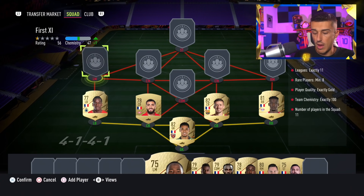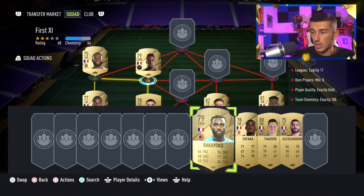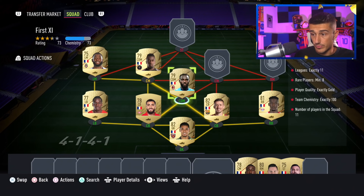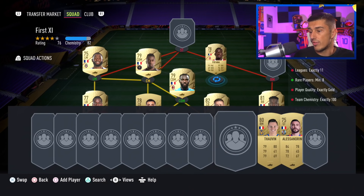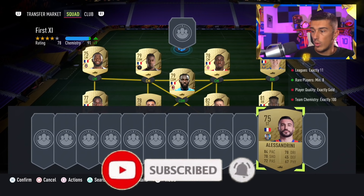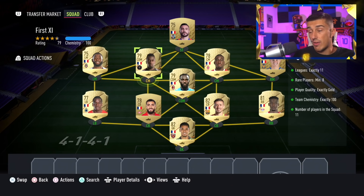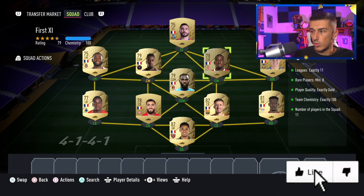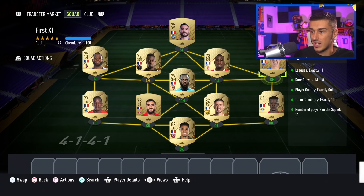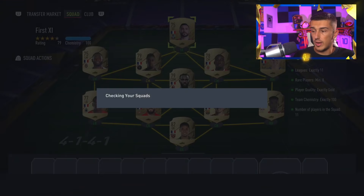In Kudu is our left mid. At center mid we're going with Matuidi, then Bakayoko at CDM. At center mid we're going with Fofana. At right mid we're going with Talvin, and up top we're going with Alessandrini. Please note: if you only have one loyalty you'll need a position change on Matuidi. You'll also probably have to position change Talvin and maybe Mukiele as well, but the position change cards should hopefully not cost too much — and there we have it, completed.